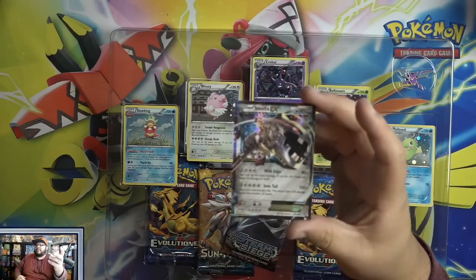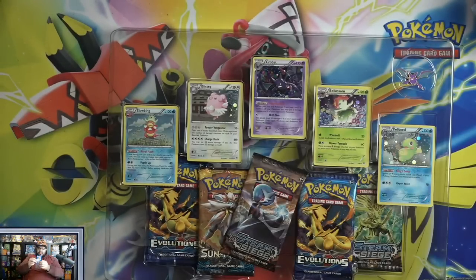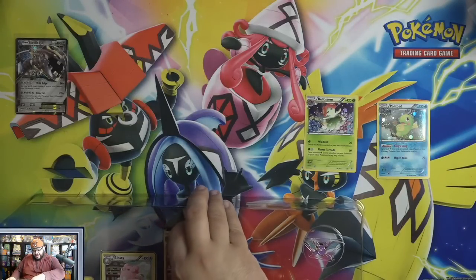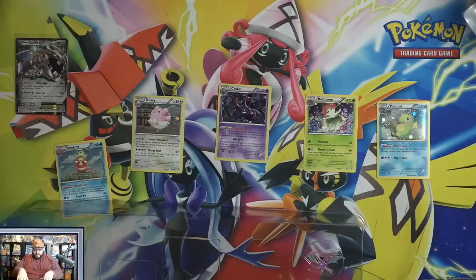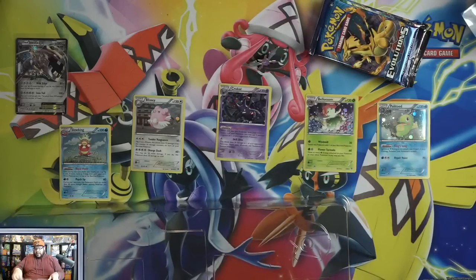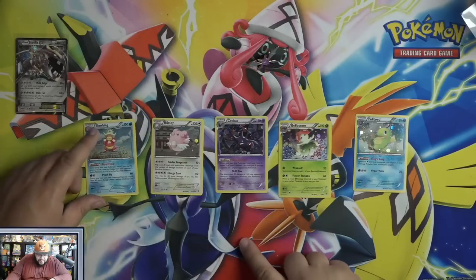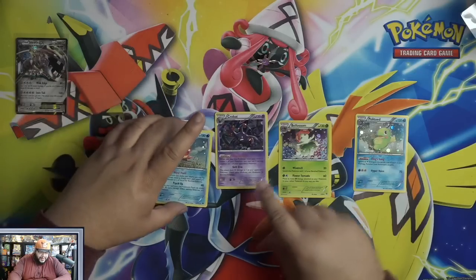Let me show you guys this Steelix — look at it, boom. We have Politoed, Bellossom, Crobat, Blissey, and Slowking, and our packs right there, and our pin. Let's take a look at these cards. The most playable one I would say would be the Surprise Bite one — that's the most playable card out of the set.